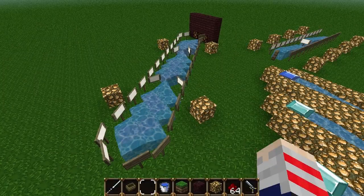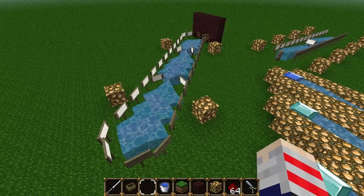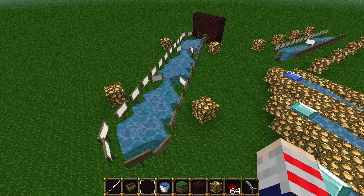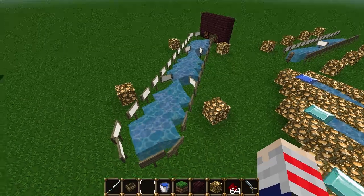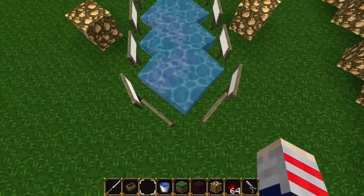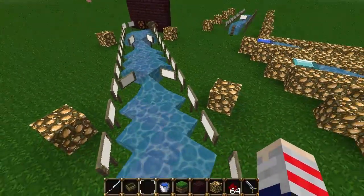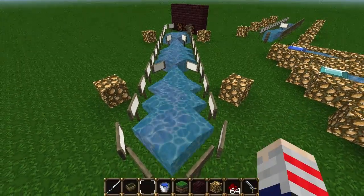Now there are ways to make items and other entities move indefinitely through water without needing to resort to the traditional step-down method — where you go 8 spaces, step down, and continue until you reach your destination — or without using pistons and redstone, although that is also very interesting. One way is to use a diagonal strip of water sources with each source separated by two signs, one on each side. I've chosen signs around the edge because they're awesome. It's great for things like boats, but not so great for things like items.